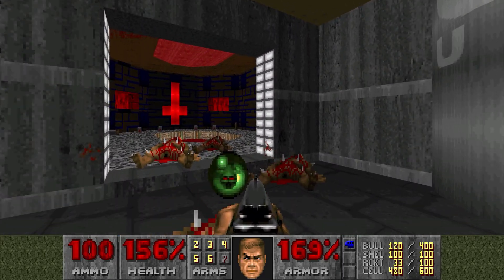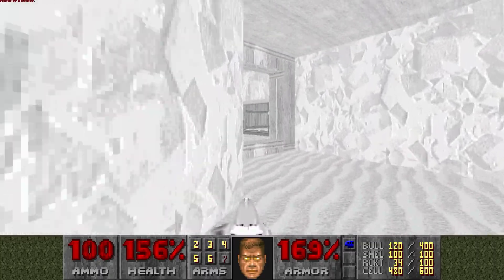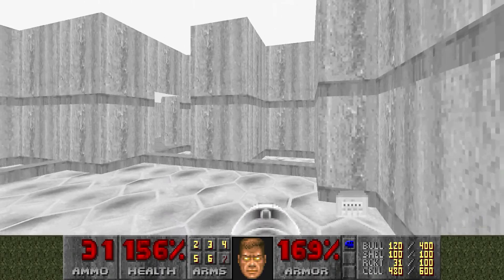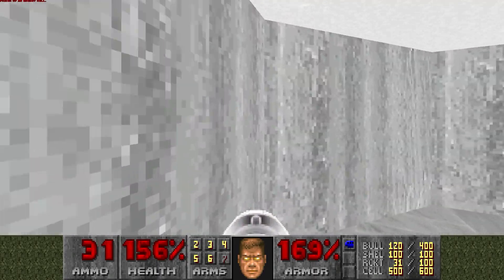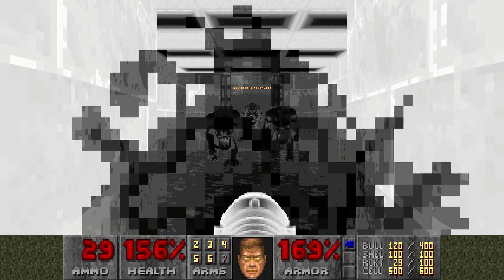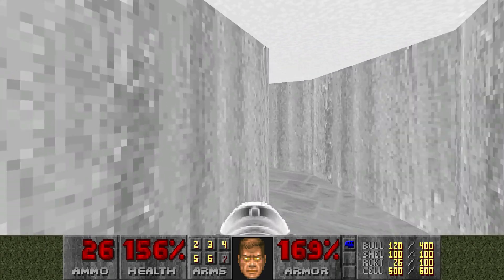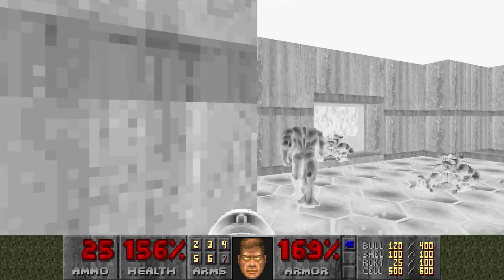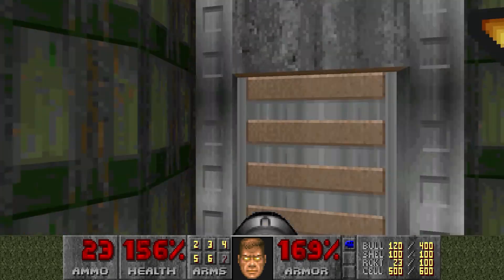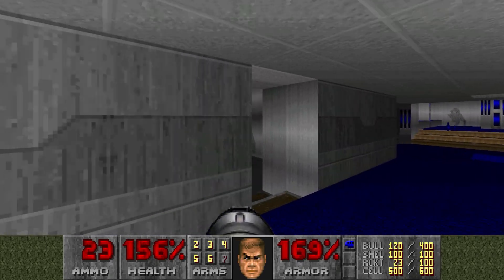Let's get that invulnerability ball - your screen goes very white when you're invulnerable. But you can use rockets with impunity! Let's play 'choose the mispronounced word,' boys and girls. We step through there - oh, we need the red key to hit that switch. I want the red key, want it now, before my invulnerability runs out - but we're not going to get it before time runs out, are we.